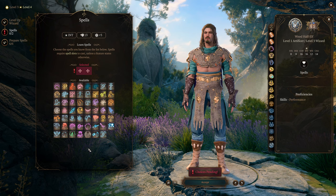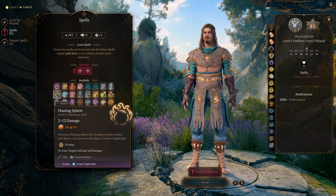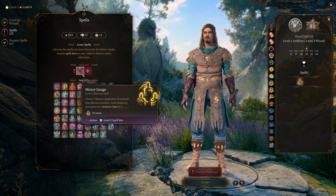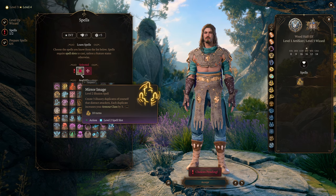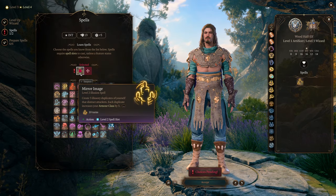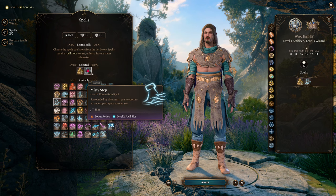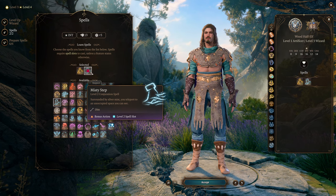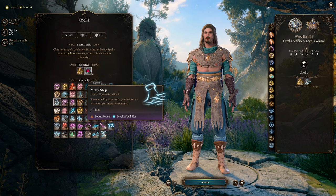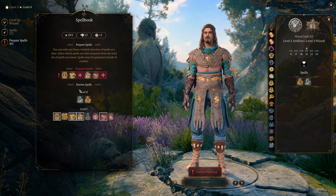At Wizard level 3, we're going to get level 2 spells. Mirror Image is going to make us even harder to hit — it creates three illusory duplicates that distract attackers, each increasing our AC by 3, though whenever we evade an attack, a duplicate disappears. Stacked with our other AC buffs like Bladesong and Shield, this basically makes us impossible to hit in most circumstances. And Misty Step to teleport around the battlefield — the whole idea of pirouetting out of melee range only to teleport and appear somewhere else to strike from behind. There's so much interesting flavor combining wizard spells with a roguish fighting style.